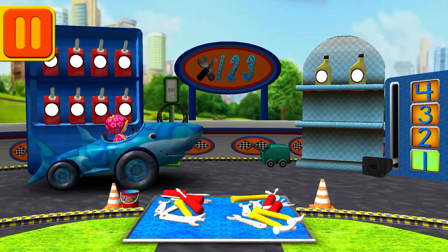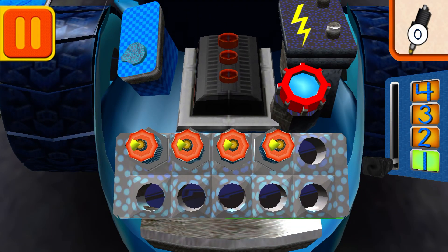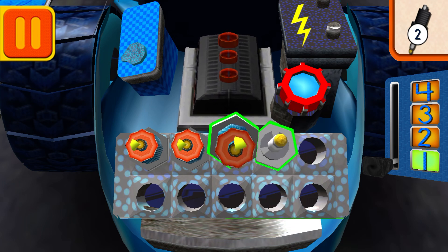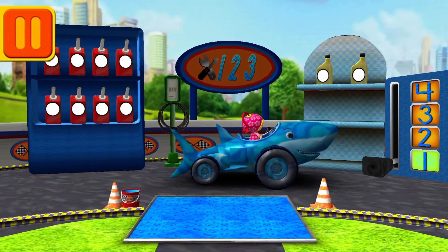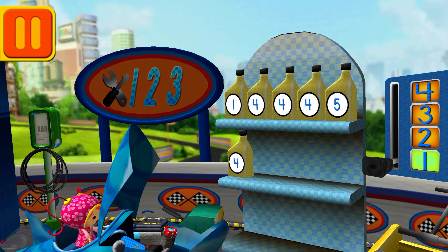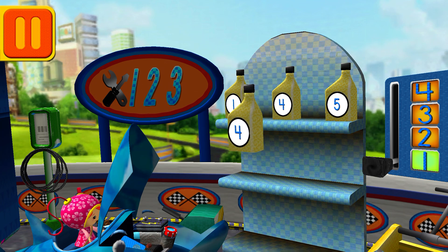Time for a pit stop! We need new spark plugs. Tap the spark plugs to count them: one, two, three, four. Good! Next. We need oil cans with the number four. Find the cans with the number four and drag them to your car.